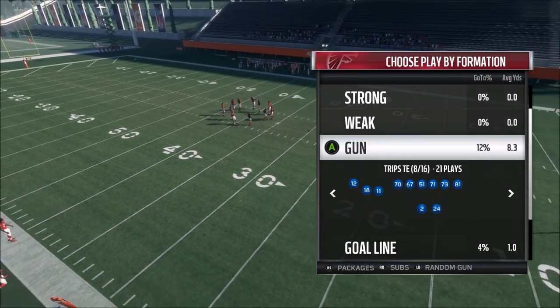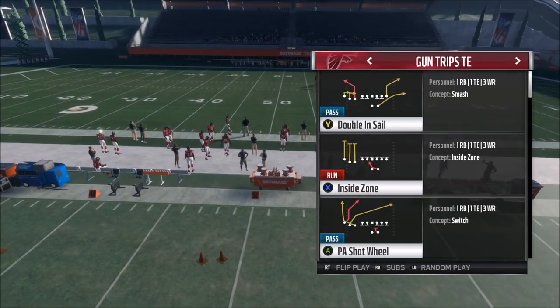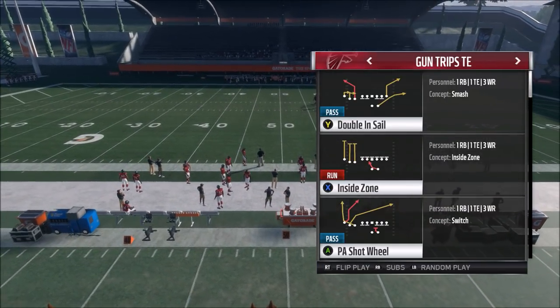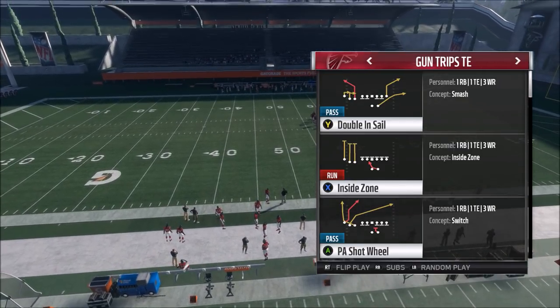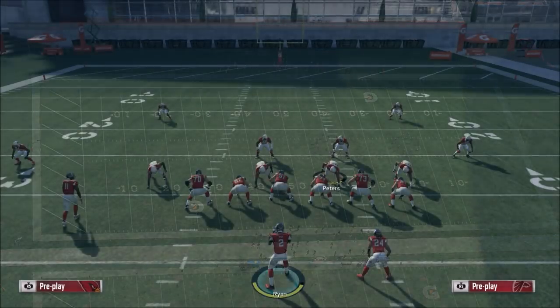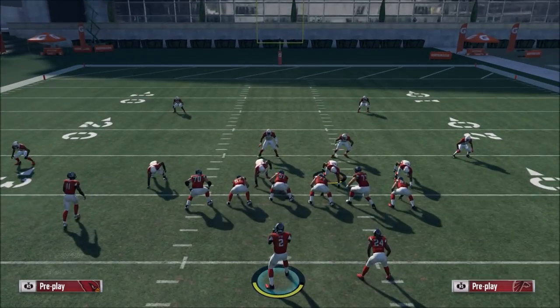The play is just that good that it's got me contemplating building around it. It's in the Trips Tight End formation and the play is called the PA Shot Wheel. In some Trips Tight Ends it might be called PA Post Shot but it's going to look the exact same. The money on this play is the B route — this wheel route pretty much beats everything and you're going to see just how glitchy it is. It's insane.